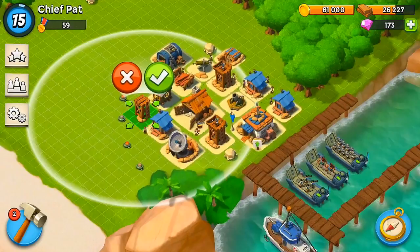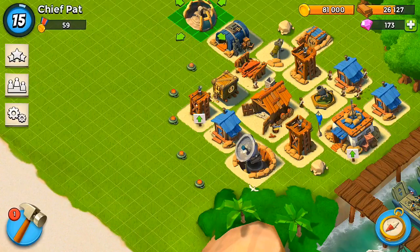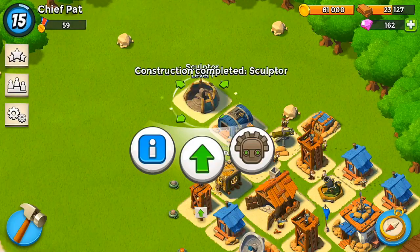First of all, I'm going to build that sniper tower — only a 3 second build. And then next, I will build the sculptor. This is a really important building. This will let me get those statues that give you powerful boosts.